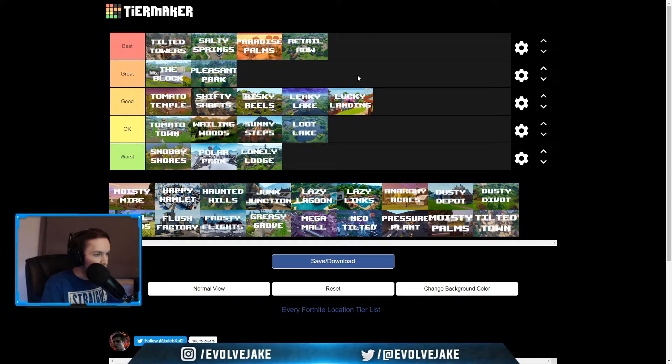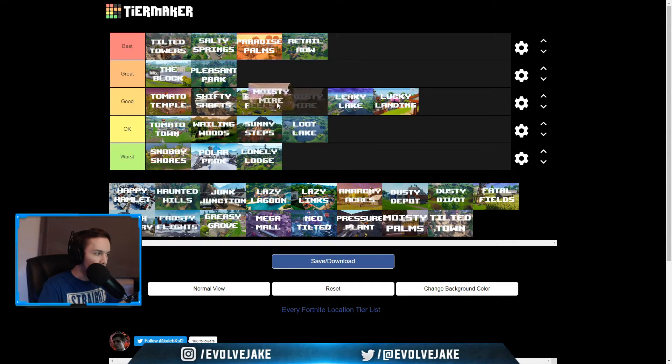Lucky Landing is going to go in good. I really liked this location. One of the things against it is that it's so far on the edge, but at one point there was rifts added — yeah, there was definitely like a truck that you could go to and get rifts. So I'm definitely going to put it in good because of those rifts. I enjoyed this location. It was a fun little area to play out, the aesthetic was really cool, and I actually got my highest kill game ever from this location when it was first added.